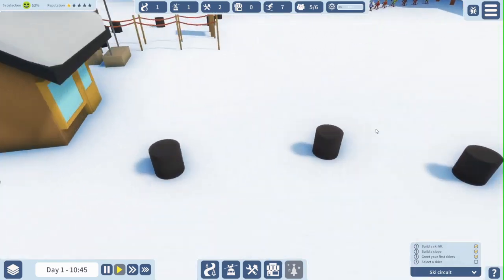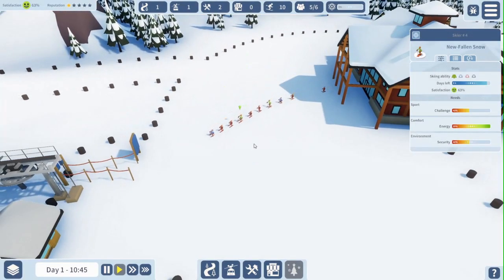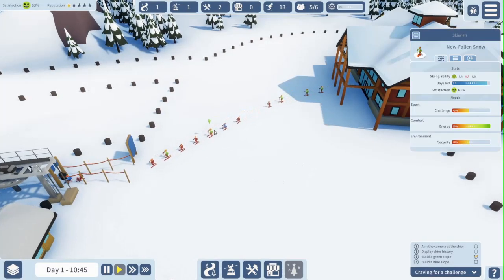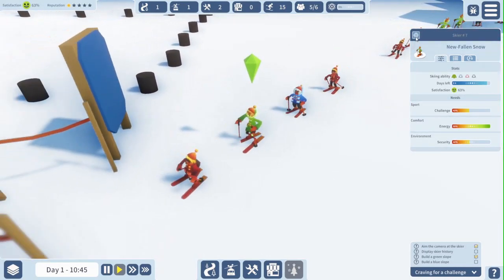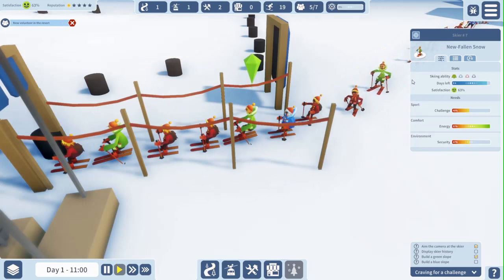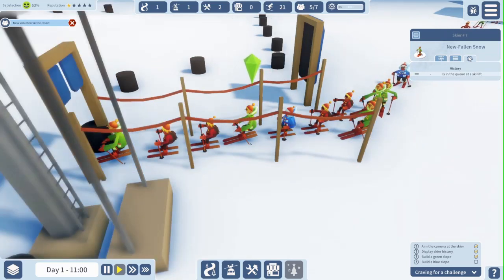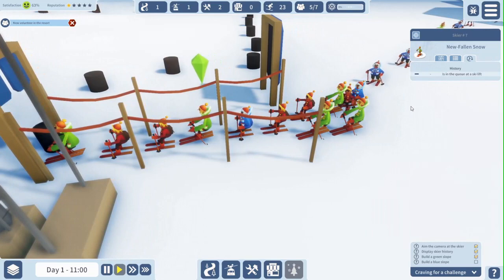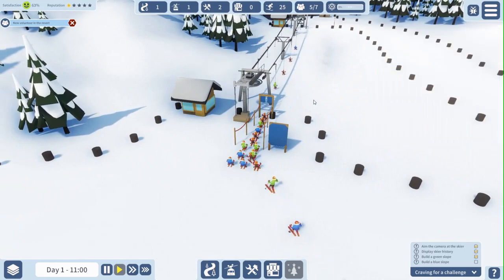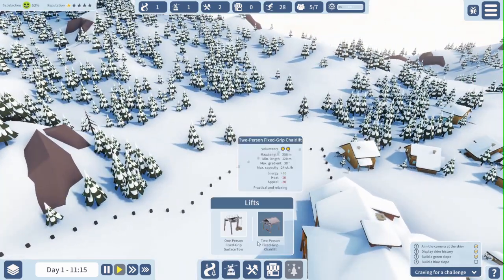Right, let me now go ahead and select the skier — there are quite a few of them. Now let me look at what else we have to do: aim a camera at a skier — we do that by doing that. Build a green slope on that bed, build a blue slope — I will get into that in a minute. But for now I'm going to look at the history of this skier. It is in a queue at a ski lift. It's getting pretty crowded down there, so let me just go ahead and build a second ski lift so that people don't all go there.